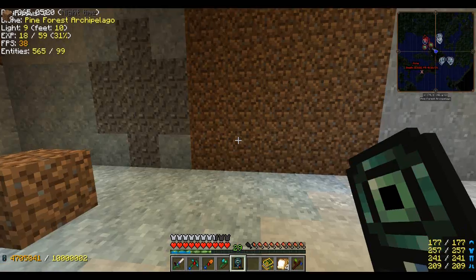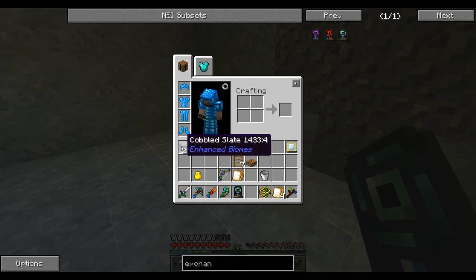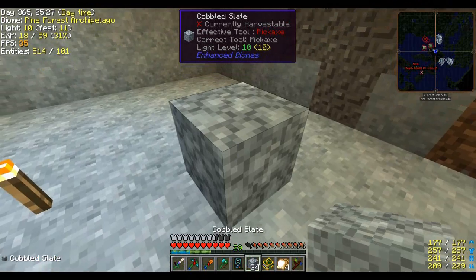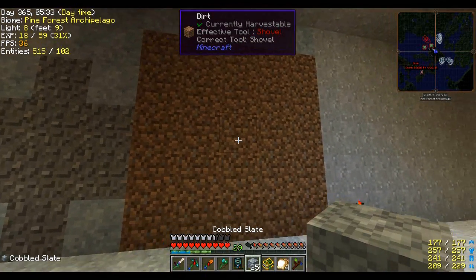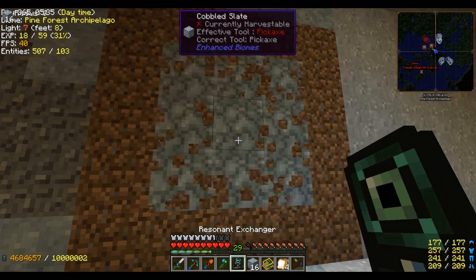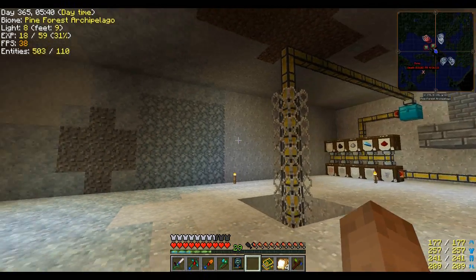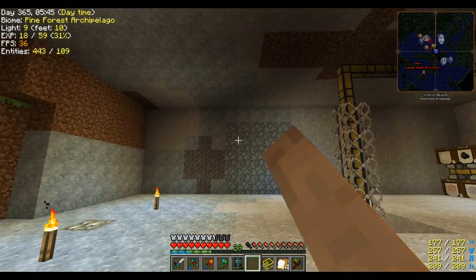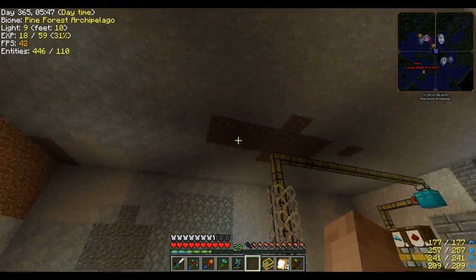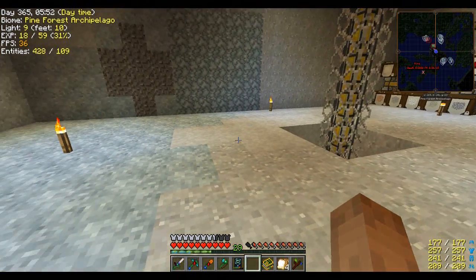So now if instead I wanted to do this cobbled slate — just right-click that — and we will fix it. So where do I want to use this? I want to use it for building. I want to start working out how this room is going to look, and I don't want to be digging stuff up — I want to be able to just exchange stuff.